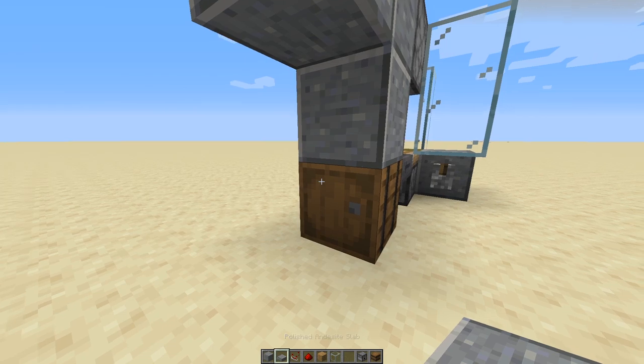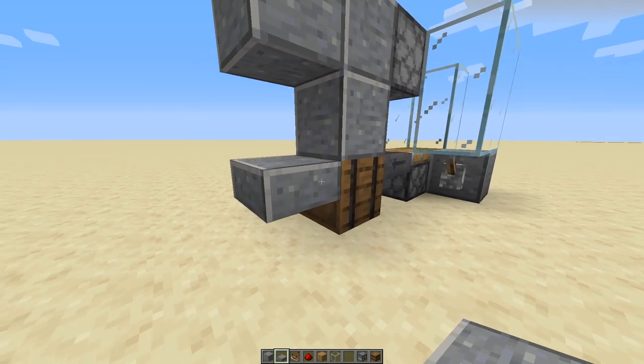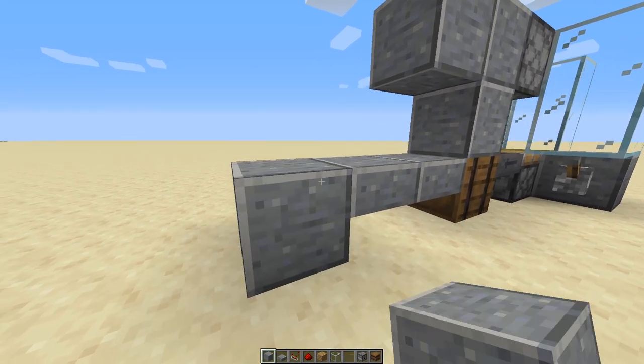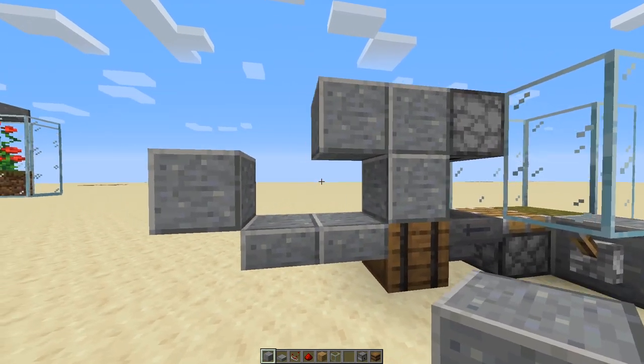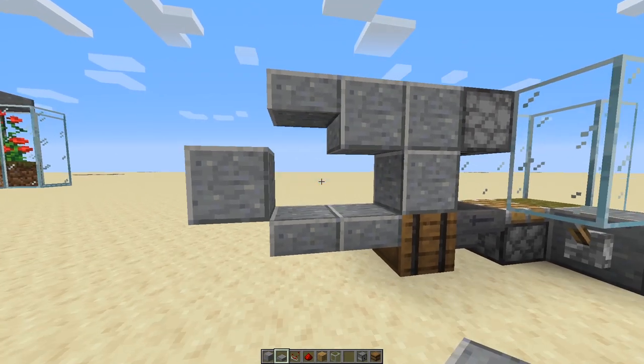Grab your building blocks again and put two blocks on the backside of this farm — one on top of your storage unit and one on the backside of your dispenser — and a third one right there as well. Then grab your slabs: on the top half of the barrel, put a slab right there, another slab right there, and then go up with a building block. You'll also need one more slab up top right there.